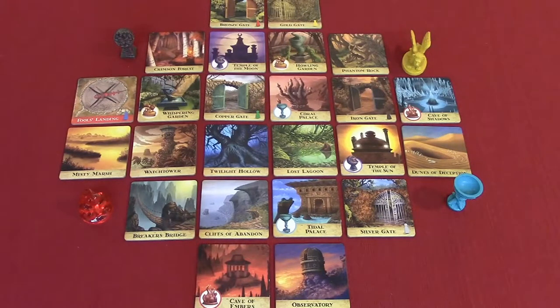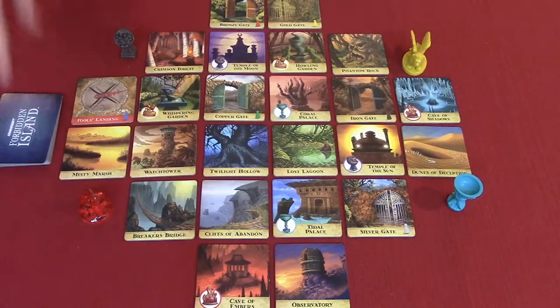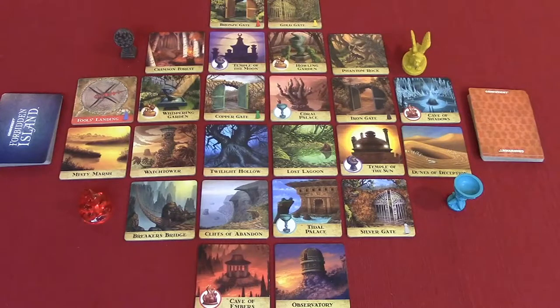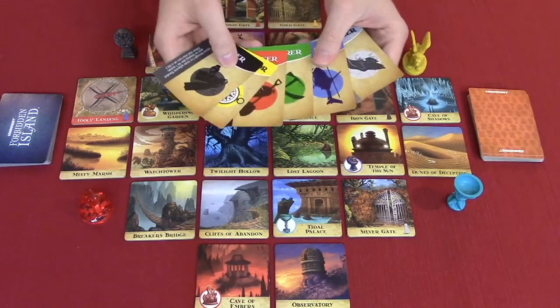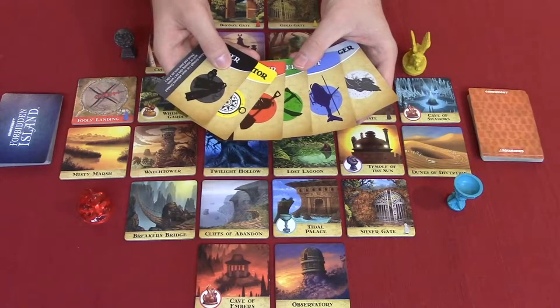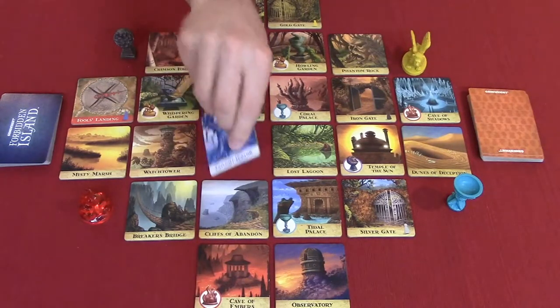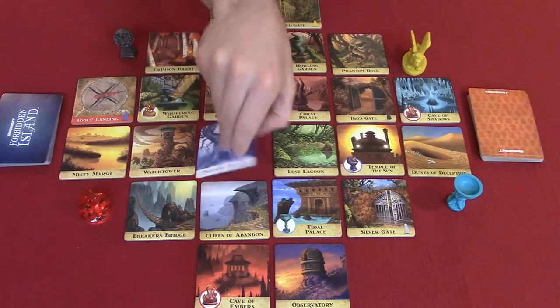Separate the cards into three decks according to the card backs: the Flood Deck which is blue, the Treasure Deck which is red, and the Adventure Cards — there are six of them. Shuffle the Flood Deck and place it face down on one side of the island to form the Flood Draw Pool. Draw the top six cards one at a time and place them face up next to the draw pile to form the Flood Discard Pile. For each card drawn, flip the corresponding island tile over to its flooded blue side. This is flooded; this is not flooded.